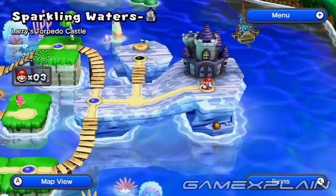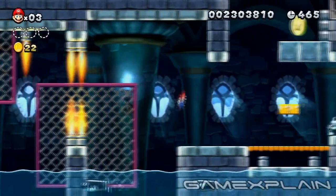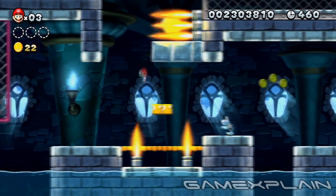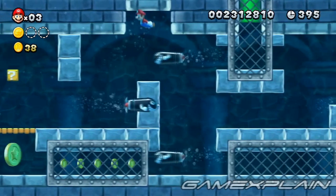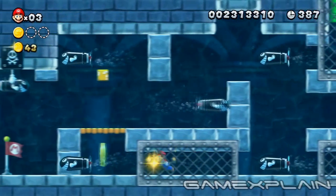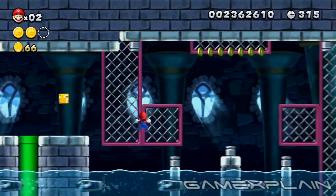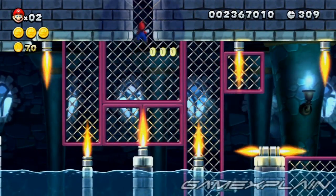There are 3 Star Coins to find in Sparkling Waters' Larry's Torpedo Castle. After passing the first Gate segment, you'll find Star Coin number 1 above. Wait for the flames to recede before leaping from the blocks to the left wall, where you can then wall jump into the coin. The second Star Coin is just past the checkpoint. Continue onward to a gap in the blocks below, and wait for the torpedo to pass by before swimming to it quickly. The third and final Star Coin is located in the next room — climb up the center of the fence that extends from the ceiling to find it in a hidden alcove.